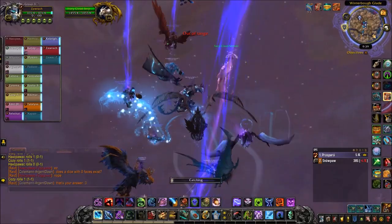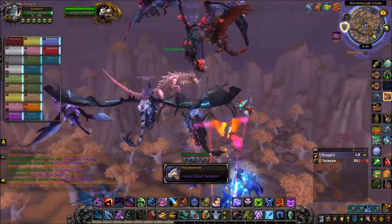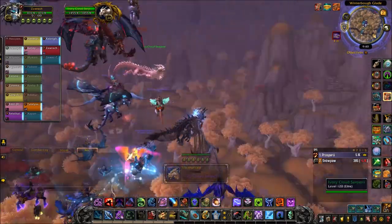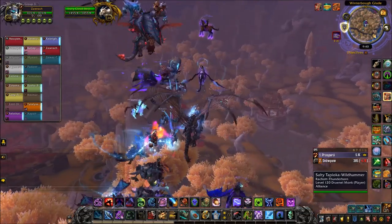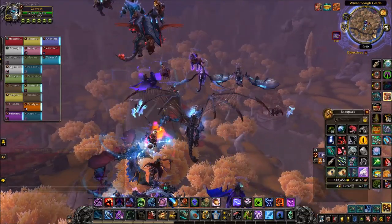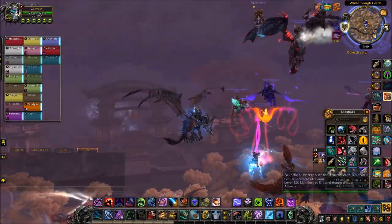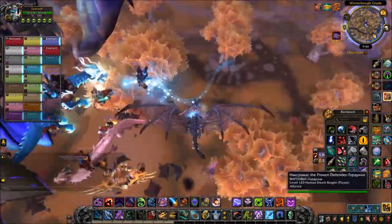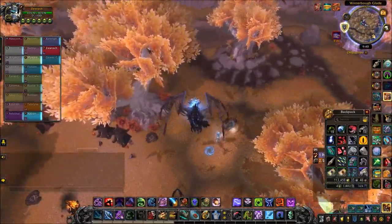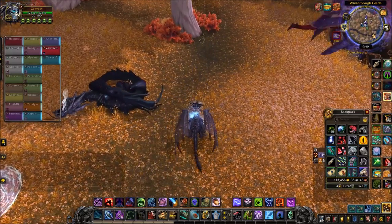If no one lassos it, it will dart away, and you will have to chase after it before it despawns. But if someone lassos it, it will stop, and then it will very quickly despawn, probably within about 5 seconds. When this thing spawns, you need to be on the ball with that macro and just tag it. There were so many disappointed people in this group that just probably looked away for a second, went AFK, went to the toilet, came back, and realized that they were too slow after hours of waiting.